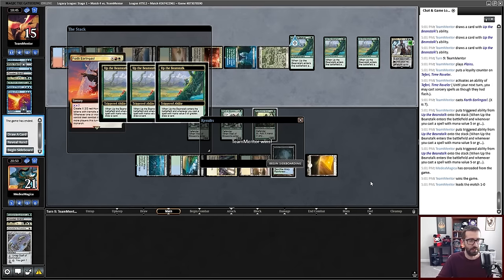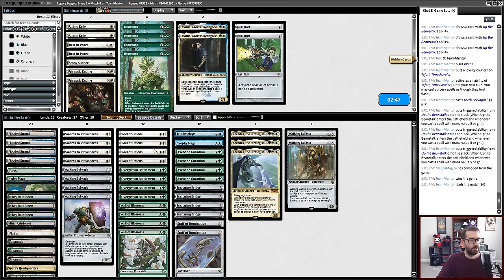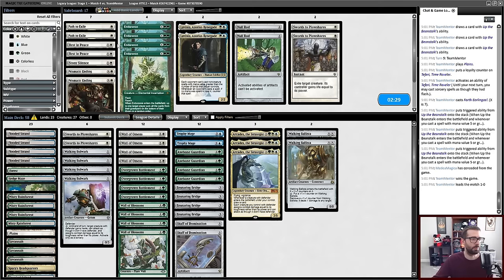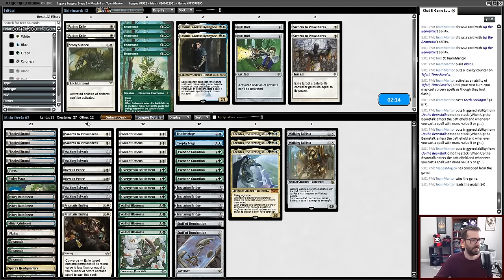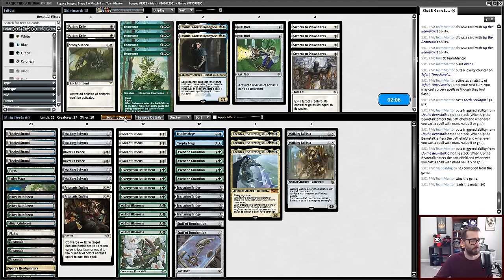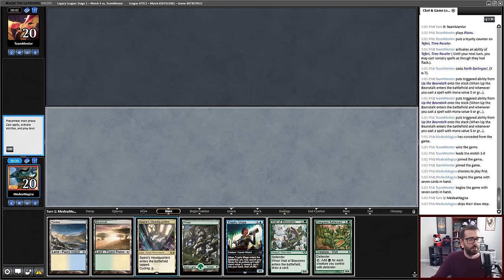My Swords to Plowshares are kind of mid. My Ensnaring Bridges aren't that crazy — I probably still have to keep them. I think two Swords are going to become two Rest in Peace. They don't quite do the same thing but it's pretty close. I could consider Prismatic Ending for Beans — I'd be perfectly happy with that. I think I'm going to do that over two Swords. It leaves me a little softer to Murktide than I would like.